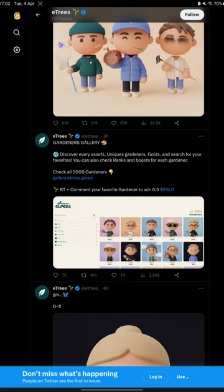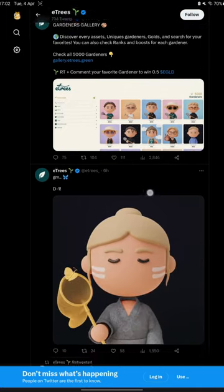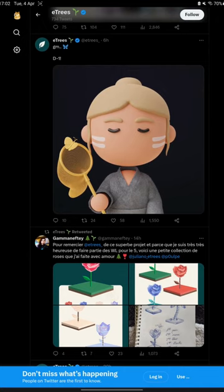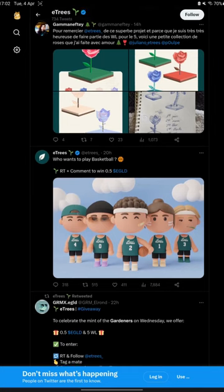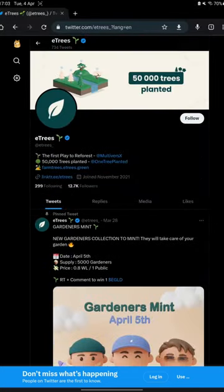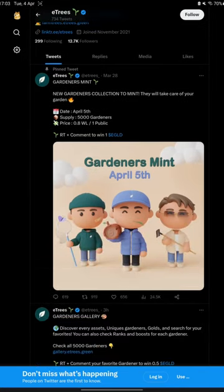The project is very well developed and is doxed — all the founders can be found on their LinkedIn accounts. And lately they announced a new phase of their project, which includes the mint of these cute little guys, the gardeners, but we'll talk about them a bit later.